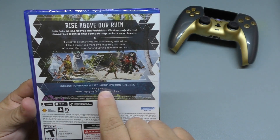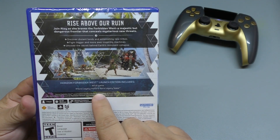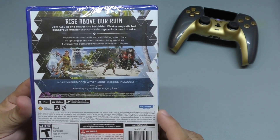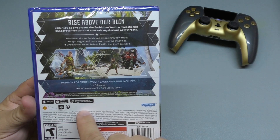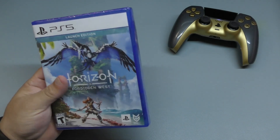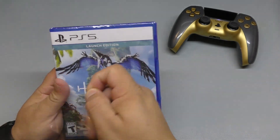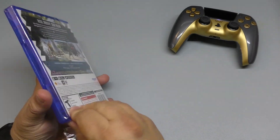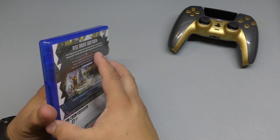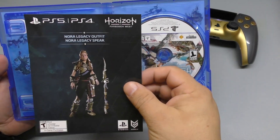The back of the box says: Horizon Forbidden West launch edition includes the full game, Nora Legacy outfit, and Nora Legacy spear. One player, 98 gigabytes of downloadable storage minimum, vibration function and trigger function supported for the DualSense. I did not get the special edition — honestly when I saw the box I was kind of regretting it. Some people got the very expensive one, which I think was like $200 something.